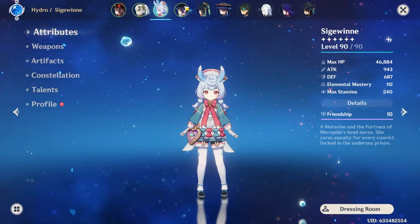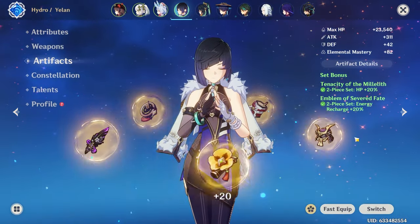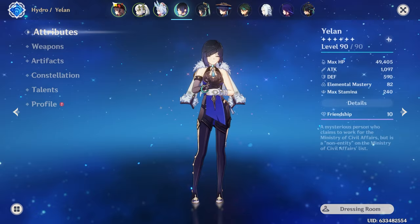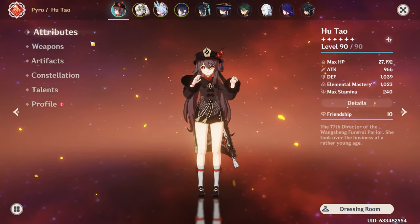Of course, as I mentioned before, we're also going to be running Yelon with her signature weapon. She's going to be running 2-piece Tenacity and 2-piece Emblem. She's going to be C0, and talents are going to be 4, 9, and 10 — a crown on her burst as well. Helps with the extra damage. That is pretty much everything with this team and build.